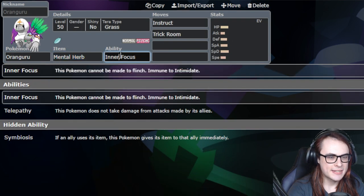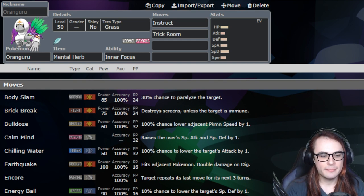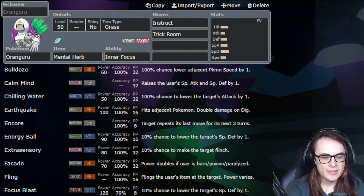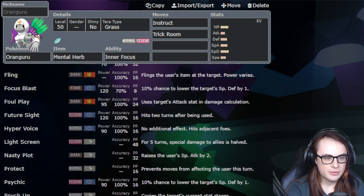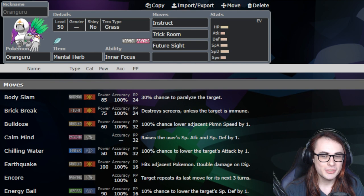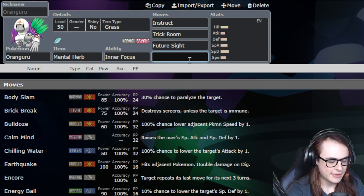We're not running the Telepathy set today — if we were running Telepathy, it would be because we were running Belly Drum Bolt, which means our third move would be Bulldoze. Because we're not doing that, we have a little more freedom in the third move. We can go with Encore, Bulldoze, Psychic Shock, or even Skill Swap. What I'm actually going to consider is Future Sight, which could have some merit baiting in Dark types. I'll save the surprise for later, but I'll go with Protect as a tier option for this moveset.